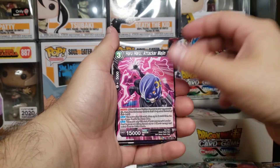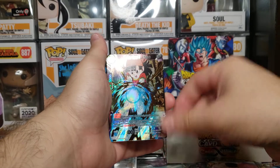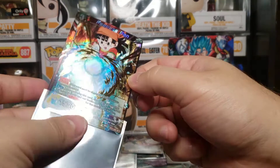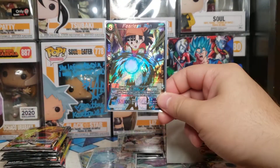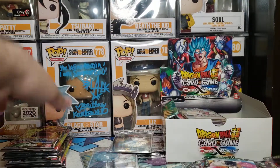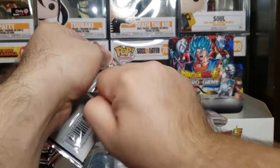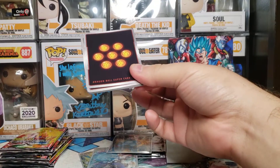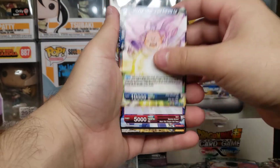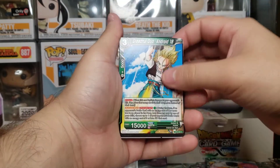Bardock, Majin, Guru - and ooh, Fearless Pan super rare foil! That's cool - Pan, Goku's granddaughter. So we're six packs in, halfway through - so far nothing too crazy besides that Vegeto Blue, which is really awesome.